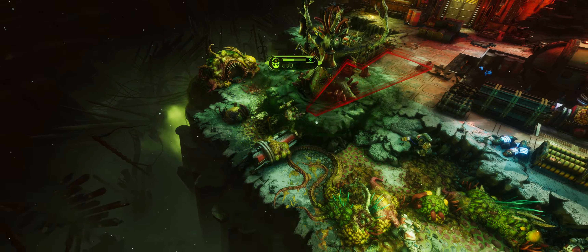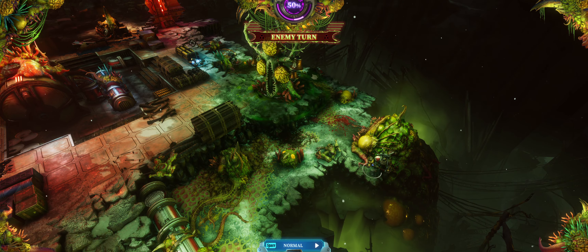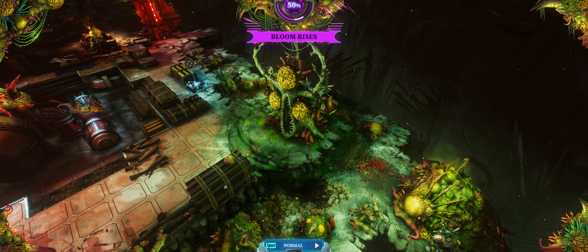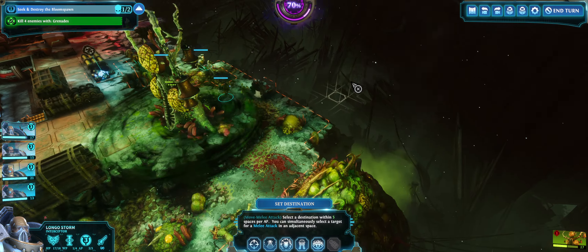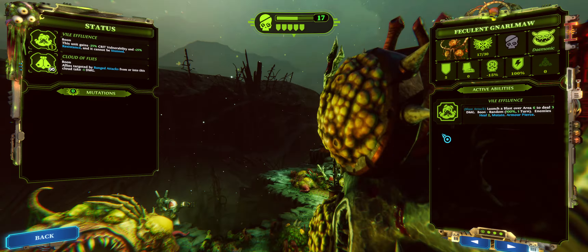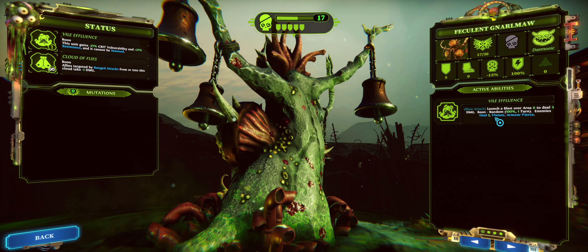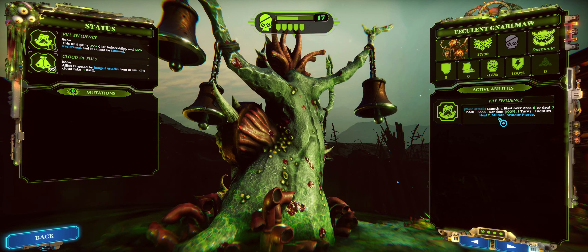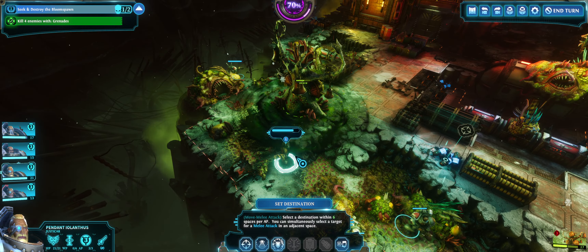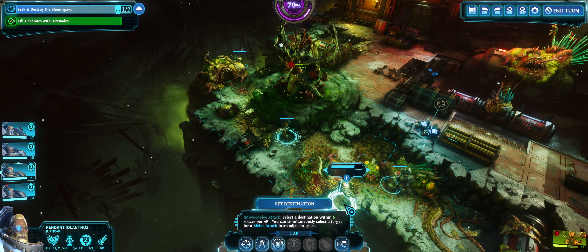I need to nail that grenade — I'll just fall back. That Plague Marine has gotten himself in a very good position. Run up and smack you. Alright, that's the grenade kill we're looking for. Then I'll tie Longo in this corner and deal with the tree. How come I didn't take any damage? It says launch a blast over area 6 to deal 3 damage. I guess cover protects against the attack — I have high cover. There's no possible other explanation. That's great — good to know for the future.